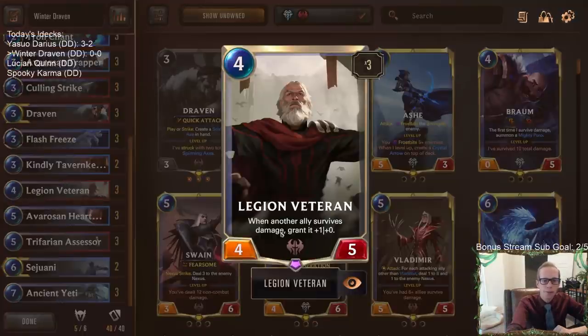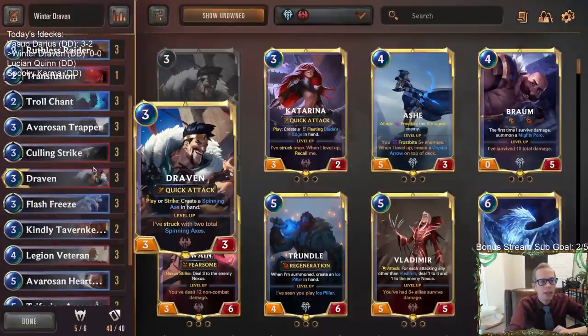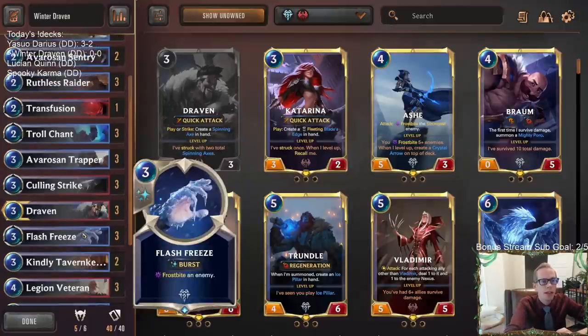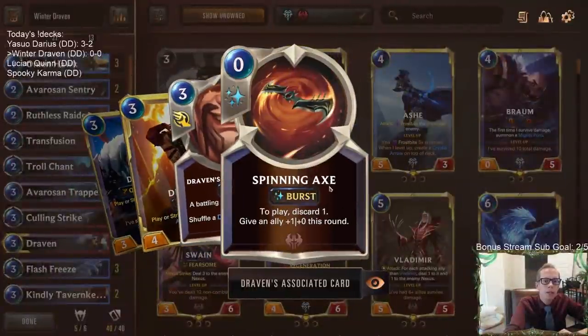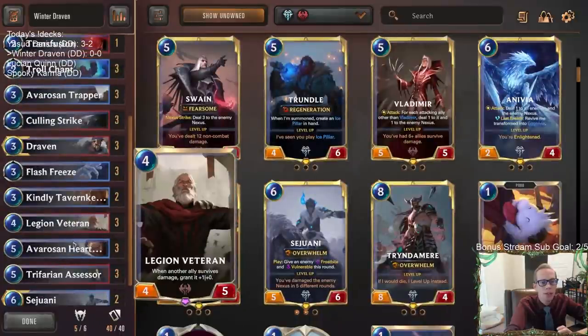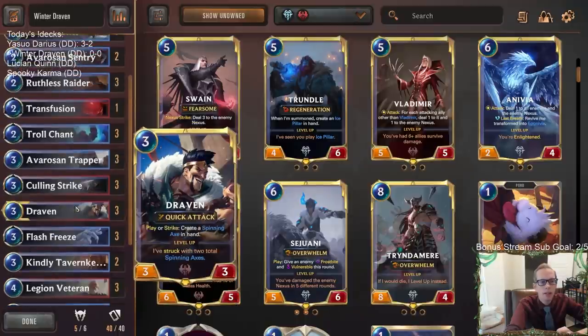Kindly Tavern Keeper is good against burn decks and is another way to heal our allies. We have Avaros and Trapper, and Draven in here as really good three-drops. With Draven we can use Spinning Axes — like if we have a Legion Veteran in play, we could Spinning Axe our own Legion Veteran, turn it into five power, then play Assessor and draw an extra card. We could also turn the Spinning Axes into cards.